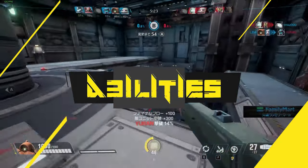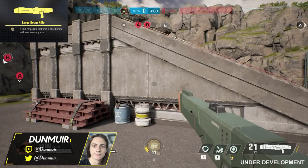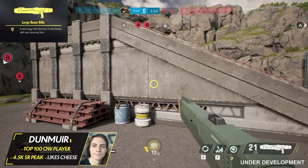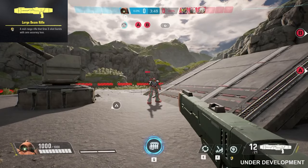Let's start by covering the abilities. Ashimara's primary fire ability is Large Beam Rifle. Fire a mid to long range 3 round burst with no accuracy loss. This weapon has an ammo count of 27 shots, deals 240 damage with 1 burst, and can score headshots for double damage.